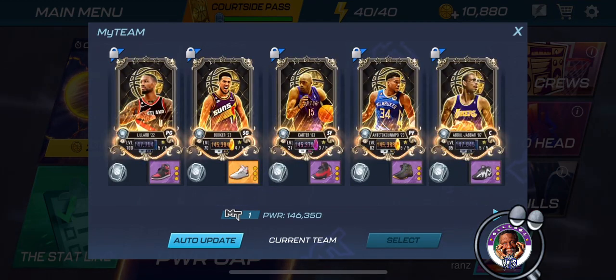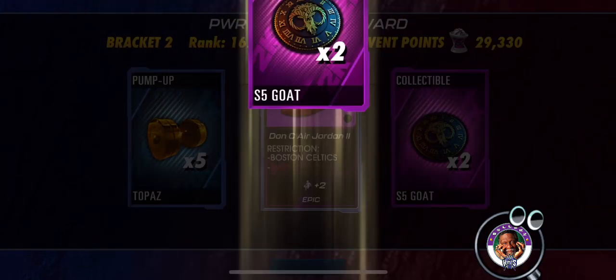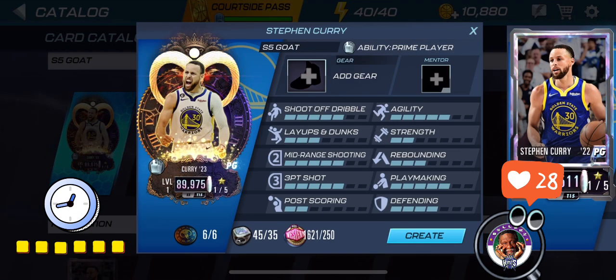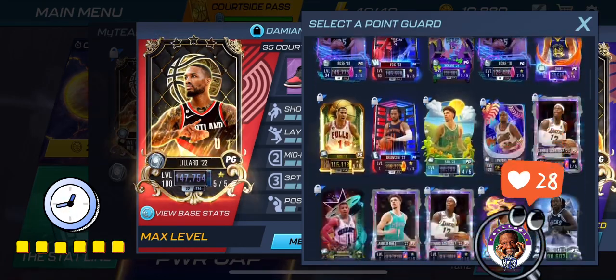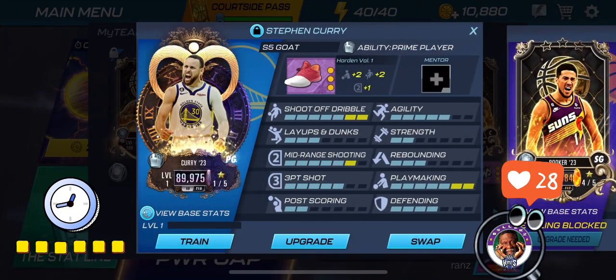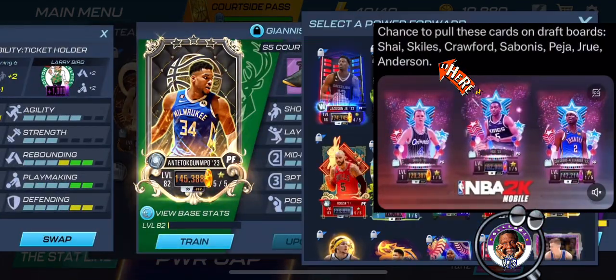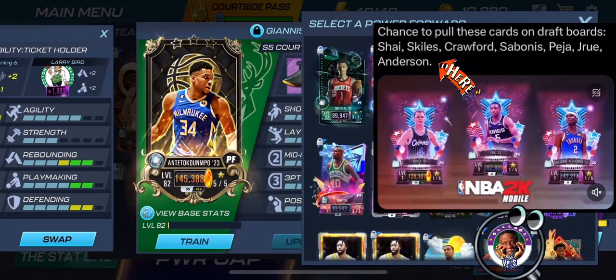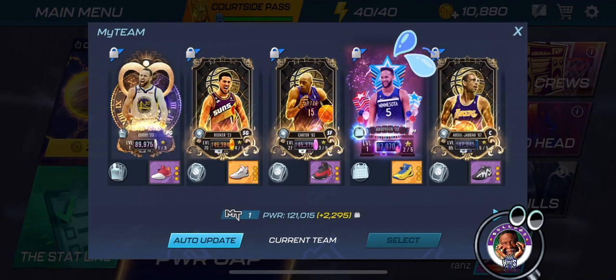It's so much better if you got a style bonus on your MyTeam lineup. If you can craft Goat Stephen Curry this early, do it. Remember, you can pull Show Stoppers from the drop board and use them as well for a style bonus for this event.